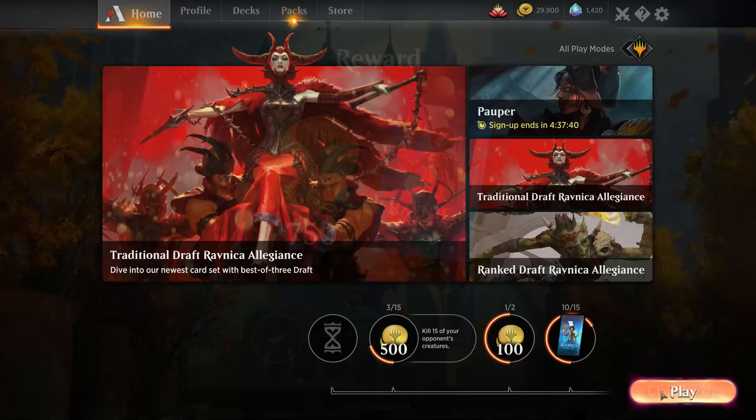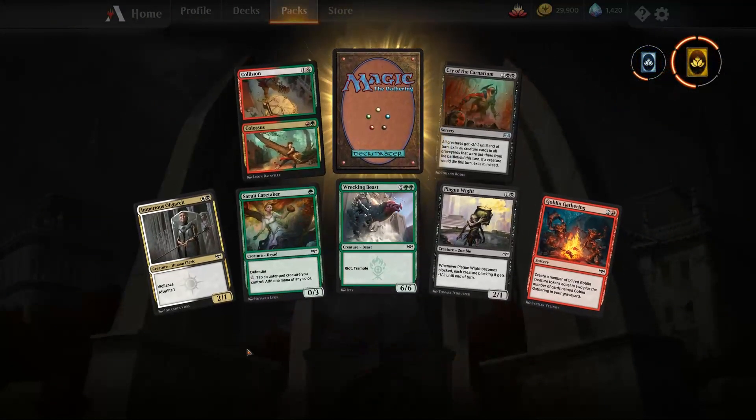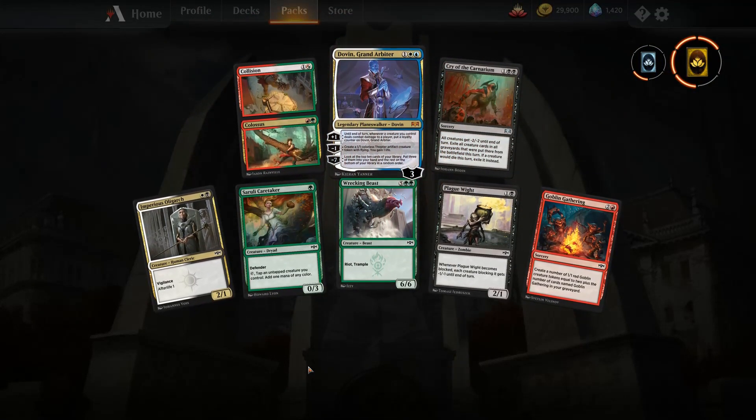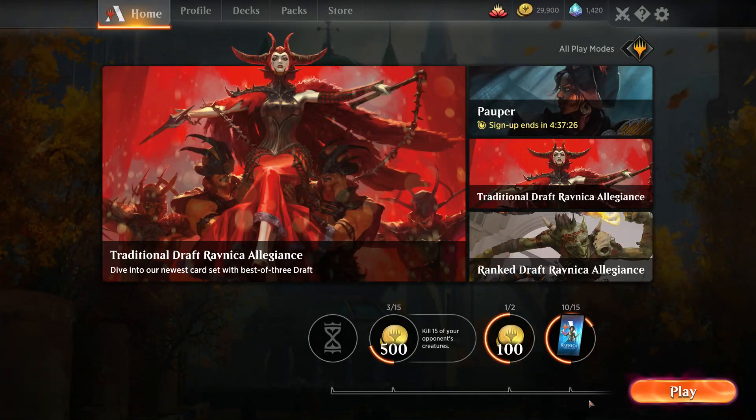Before we get on to another game, I got a pack — let's open it. Ravnica Allegiance pack — something shiny — it's a Domri! That was a cracking little pool, very happy with that one. Let's get on to another match.